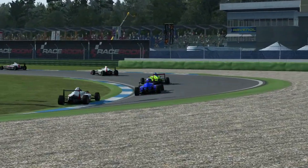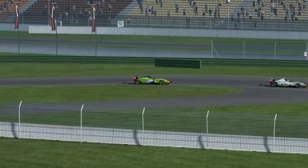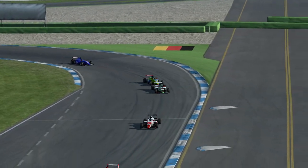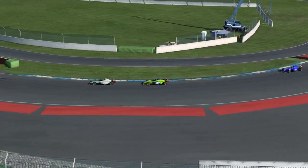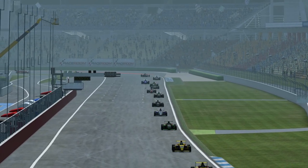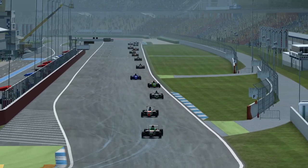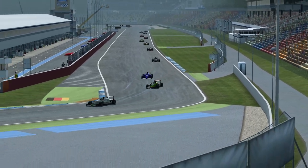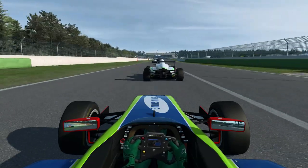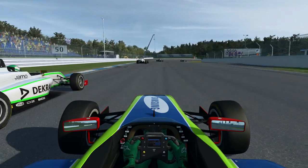On a tenté d'éviter l'accrochage, mais le pilote devant nous a refermé la porte in extremis. On est allé au contact. Quand on voit ce genre de contact, il y a quelque chose qui vient directement à l'esprit : c'est l'absence de dégâts — point, pour moi, le plus négatif dans RaceRoom, avec les serveurs. C'est la capacité du jeu à abîmer les voitures. Pour l'instant, je sais que ça n'est pas la priorité. On travaille éventuellement sur de la pluie et la nuit, c'est ce qui avait été évoqué.